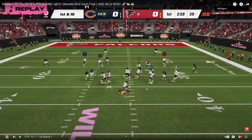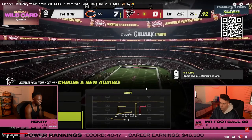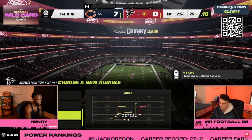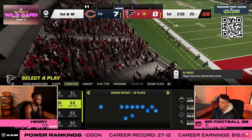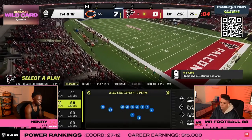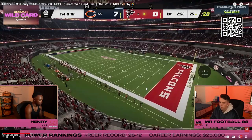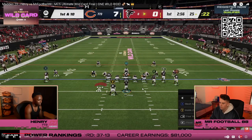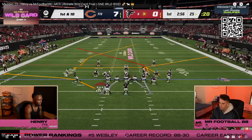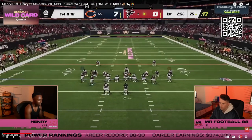Now Henry goes on defense. Henry runs a defense fairly different than most players in this tournament — he runs predominantly man coverage with man coverage abilities on the field. His safeties both have deep out zone knockout. He's in the nickel 3-3 Cub, which he's the only one running in this defense and which is also the recommended best defense in the game because of its versatility.